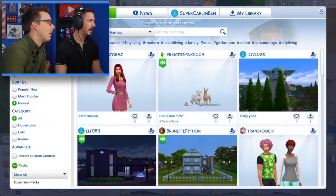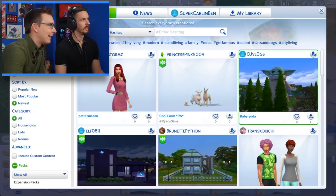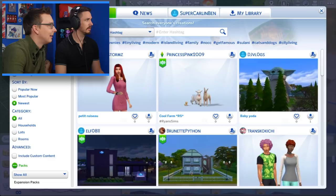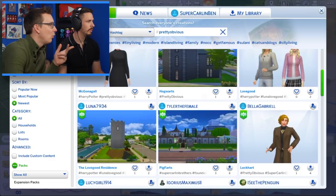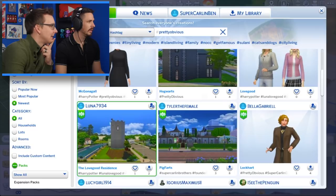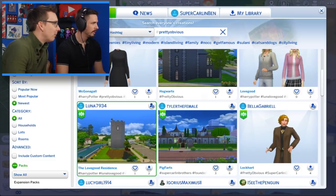Oh my gosh, what is that baby? What is that? That seems exciting — DJ vlogs. I'm impressed. Pretty obvious. Oh, there it is — the Lovegood residence! Someone built Pig Farts — that's hilarious. Thank you, Luna7934. Here we go, play slot.